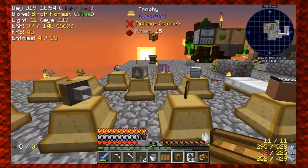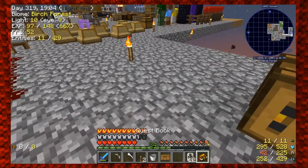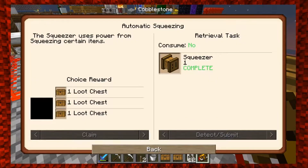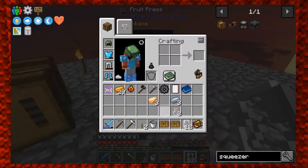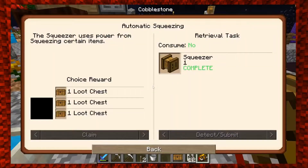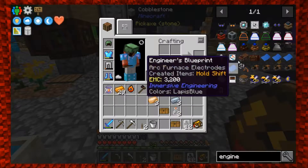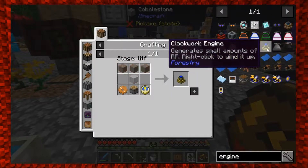Let's set the squeezer down here and see what it does. The squeezer uses power for squeezing certain items. Can you squeeze my apples into apple juice? No power. How do I get power? Is there a power source in the bee mod? Yes - there are engines! It requires peat. There are peat-fired engines and clockwork engines, which should be relatively easy to make.